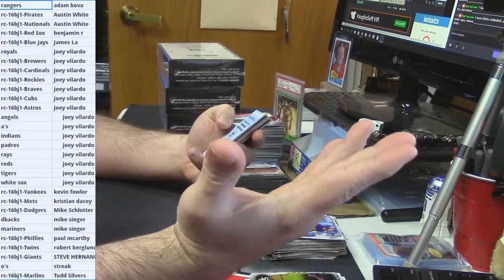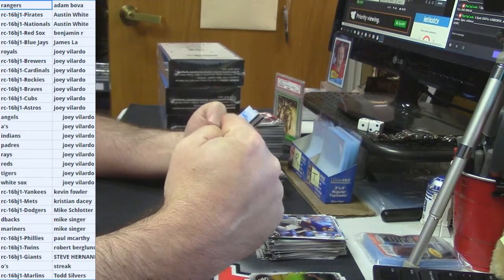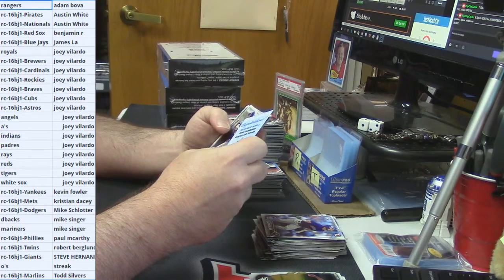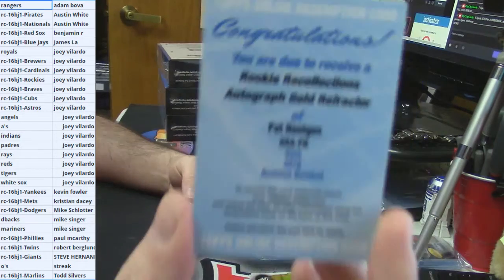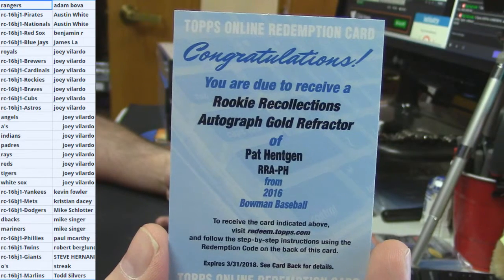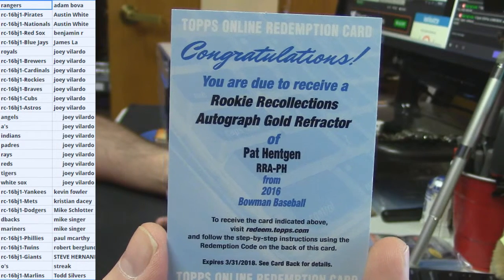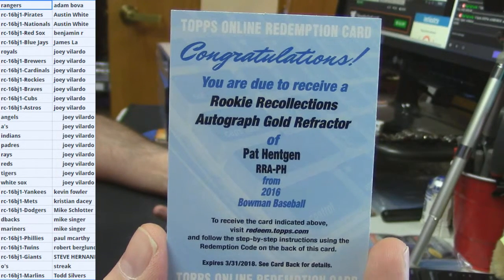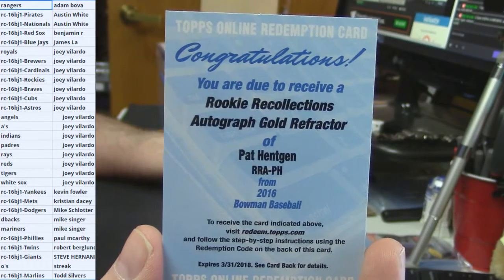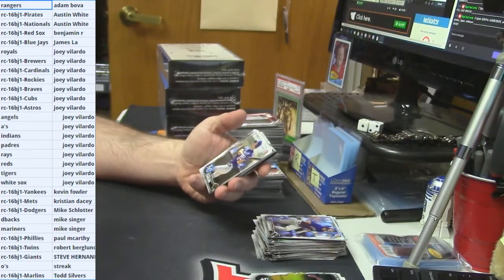I don't know who he plays for, so this is going to be tricky. I want to say it's the Blue Jays — I could be wrong, somebody let me know. A rookie recollections auto gold refractor — Pat Hentgen! Blue Jays — pure guess on my part. Is that a good card? It's like one of those rookie throwback things like the Jeff Conine deal. Congratulations Blue Jays!